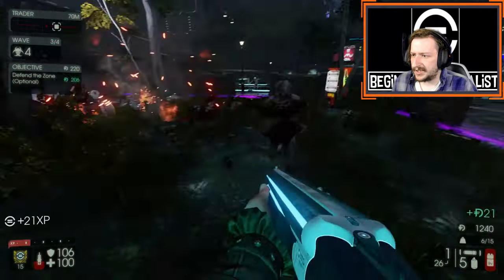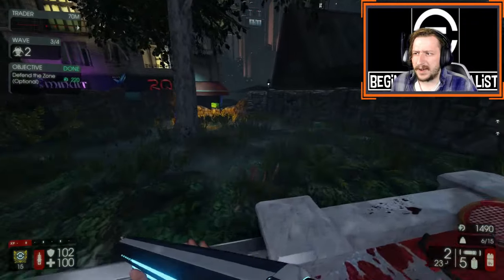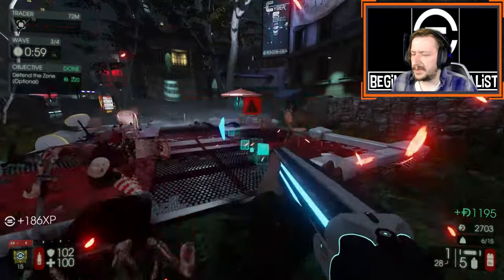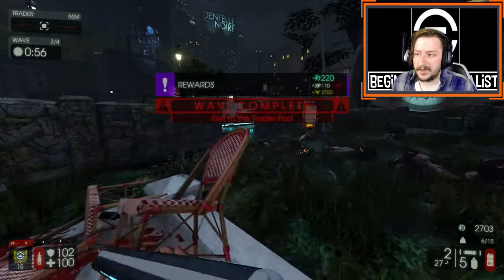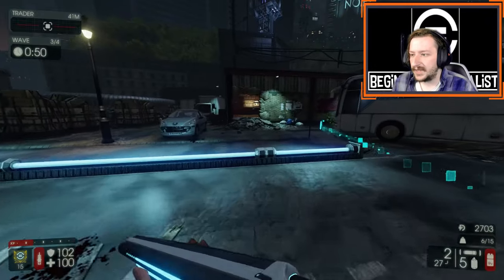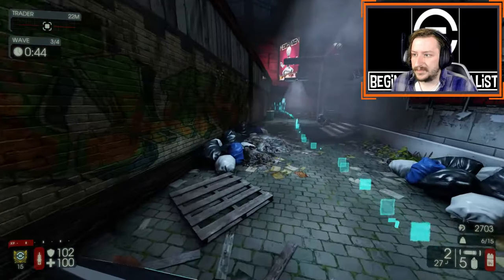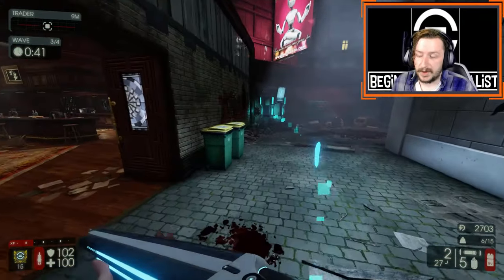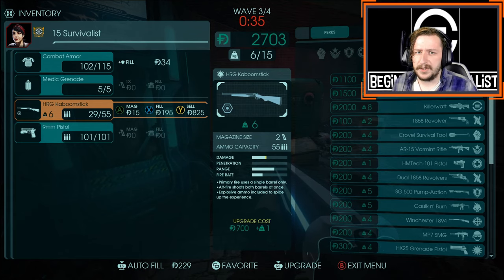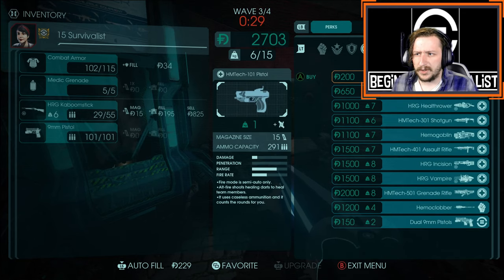Flesh Pounds die extremely easily to it. The Zeds you should be worried about as Survivalist depends heavily on what weapons you take. If you take a lot of fast-shooting, low-damage weapons like SMGs or assault rifles, you won't do as well against big Zeds like Flesh Pounds and Scrakes. However, if you take weapons that are good against those enemies, like the railgun, that's not as much of an issue. You can tailor your loadout to whatever you want as Survivalist, so you don't necessarily have any inherent weaknesses — you only really have strengths.